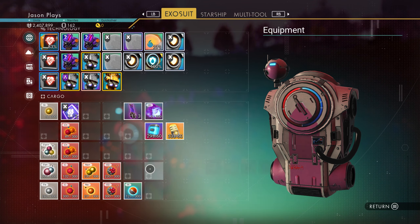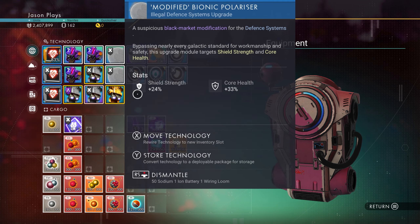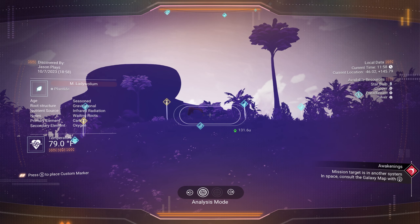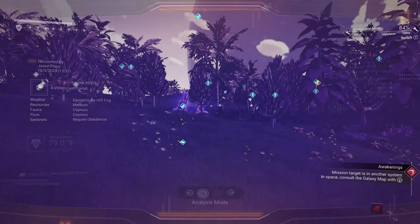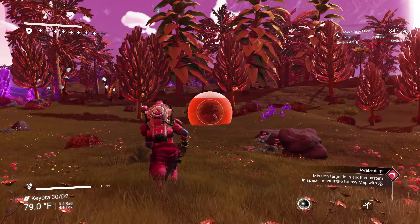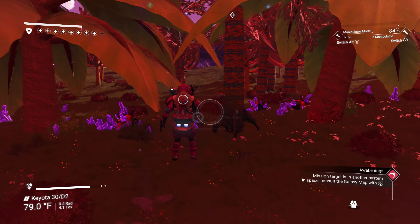A suspicious movement module — a jetpack upgrade! We definitely need to find some drop pods because I have no room and a whole bunch of stuff I could use: life support modules, jetpack upgrades, and I can't fit any of it.